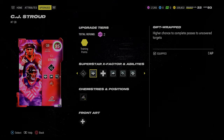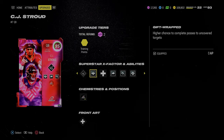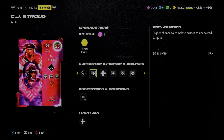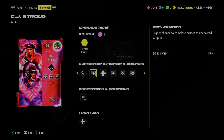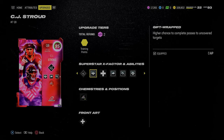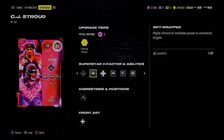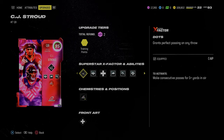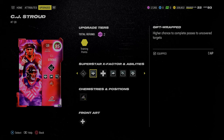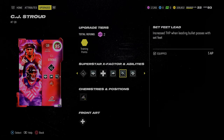You will see every single pro player using this quarterback until a quarterback comes out that either gets a better version of these abilities with the same throwing release, or gets the same ability stack with the Traditional 4 release — the Lamar Jackson, Andrew Luck, or William Perry release. So hopefully Lamar Jackson gets a card. If he does with these same ability stacks, that's basically all we're waiting for, but this is truly the best quarterback in the game. It's not even close.